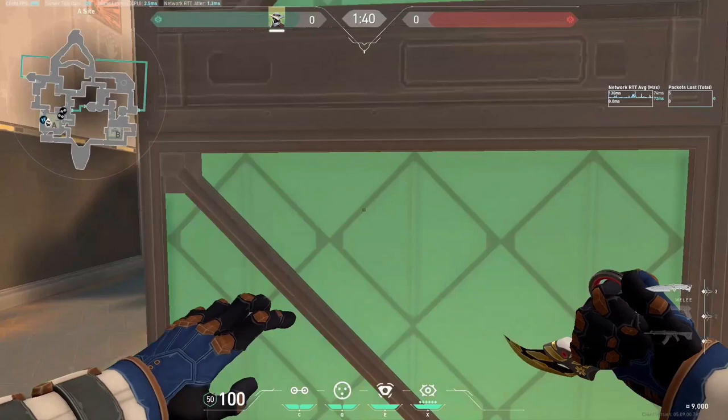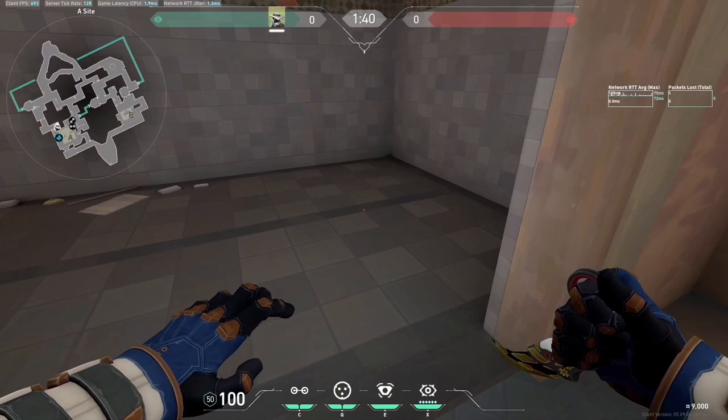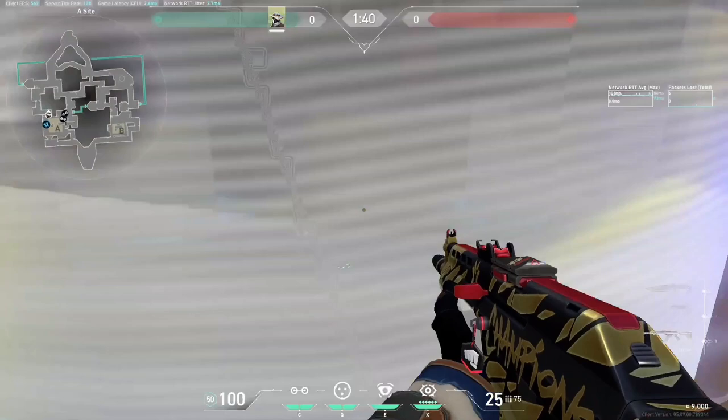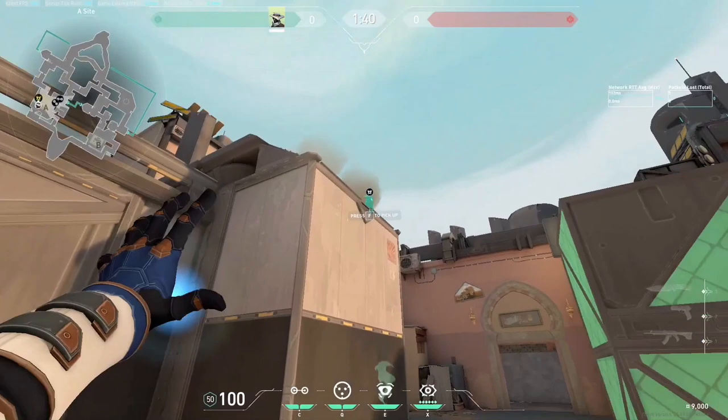If you want, use your second cage as well — wait for the round to start, then place it on this dark bar. When you pop it, the enemy has no room to exit showers without getting slowed and making noise. This cage is very good for holding shower control. This cage setup is also going to be essential for our next setup, which is the shower setup.